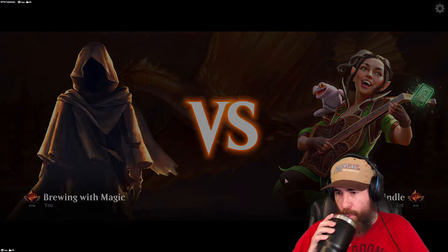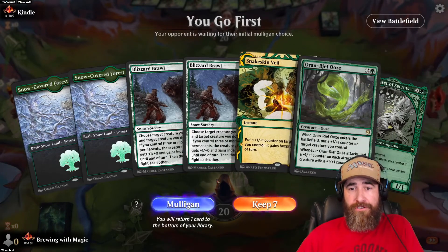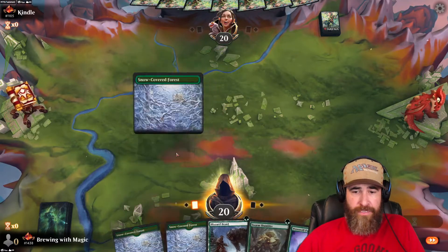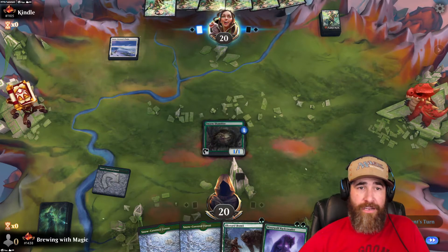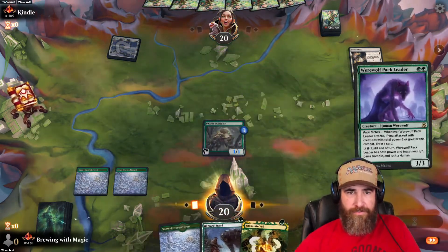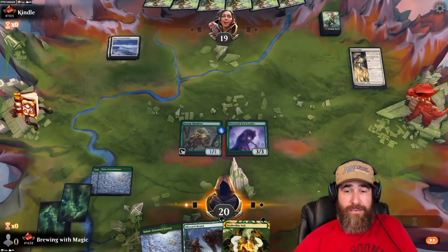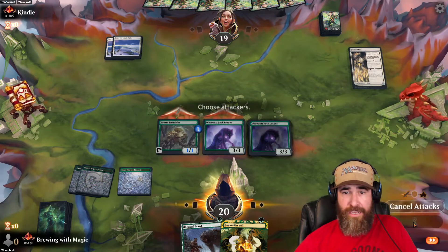Game four against Kindle — we go first but can't do anything until turn three, so we mulligan. The new hand is better: Swarm Shambler, Werewolf Pack Leader, Blizzard Brawl — we keep it. We ditch a land, lead with the Forest into Swarm Shambler. They play a Cleric Class. We throw the Pack Leader — all we have to do is untap with it and we're doing well. We get another Pack Leader and hold up Snakeskin Veil while attacking.